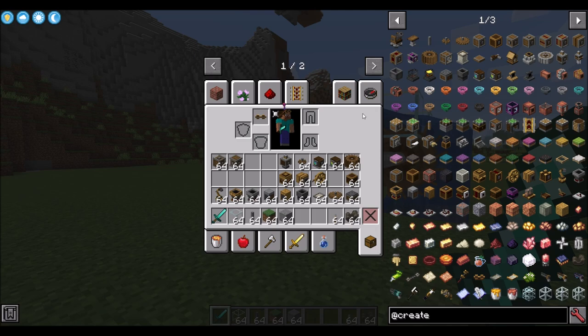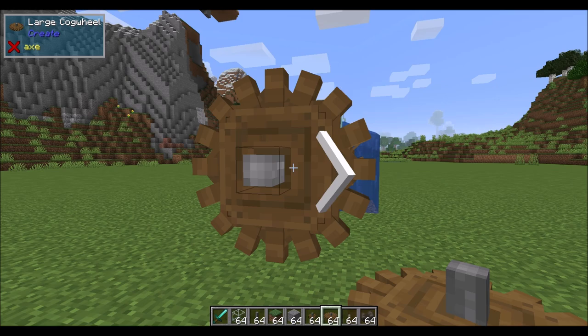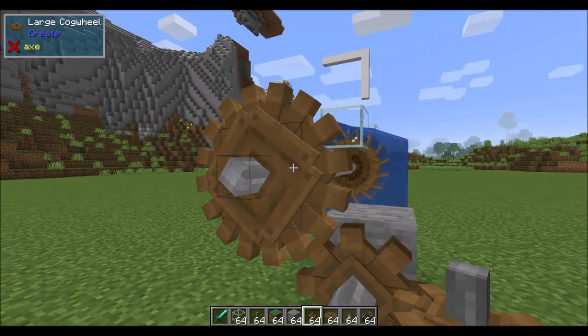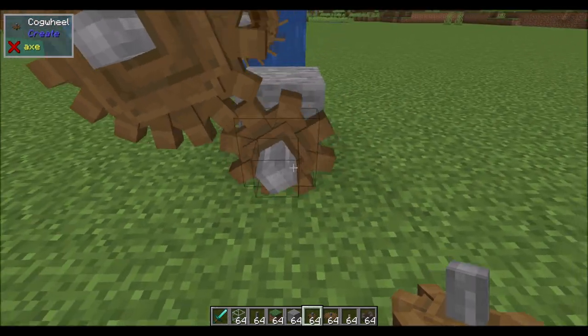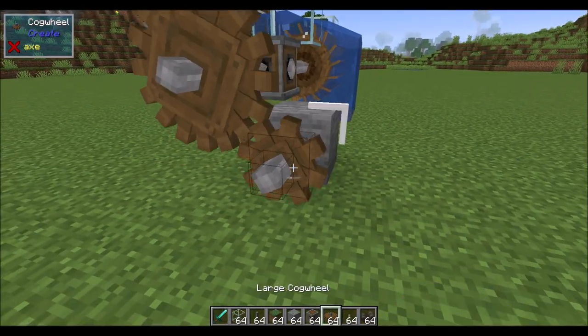Now that we've seen the basics of manipulating rotational energy and choosing direction, let's look at item transfer and how to move items using belts. We'll cover the different machines that use rotational energy in a future episode. To run items along a belt, throw a cogwheel in to speed things up — though note that connecting cogwheels causes a reversal of spin direction, so add a gearbox along your line to correct that.